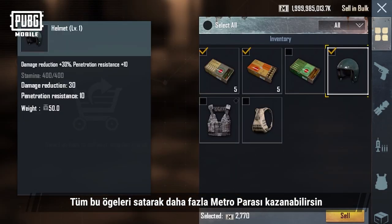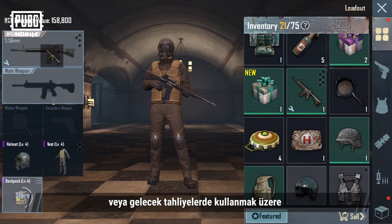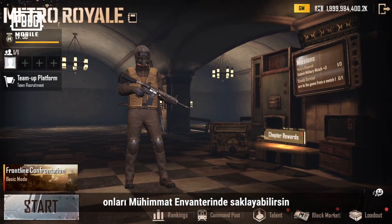You can sell these items to get even more Metro cash, or store them in your loadout inventory in advance for future evacuations.